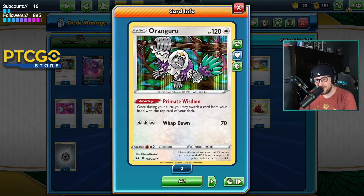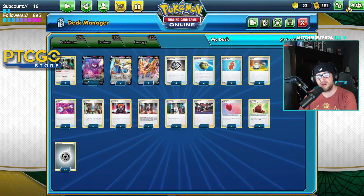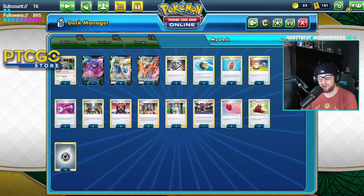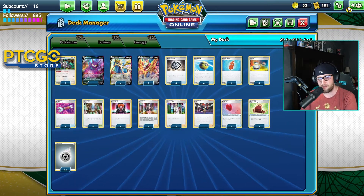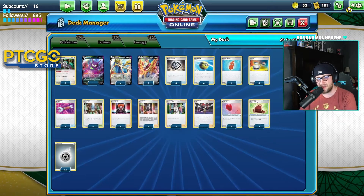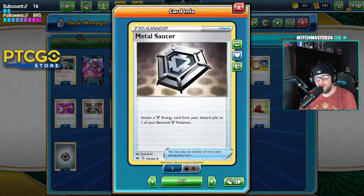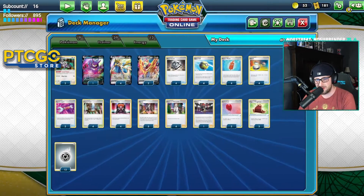We have one Crobat V for extra draw power and two Oranguru because we play Rotom Phones — Primate Wisdom has always been insane. It also helps against getting Marnied: if you're going to play a supporter, you can put Professor's Research on top so you don't get Marnie-trapped, which is always nice. Four Metal Saucers — we're playing Metal Pokémon so you've got to play Saucers. You can attach a Metal Energy from your discard pile to one of your benched Metal Pokémon.